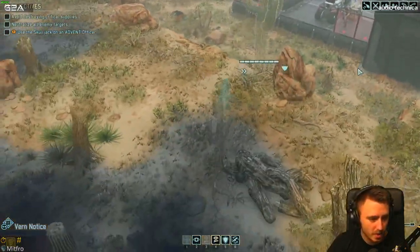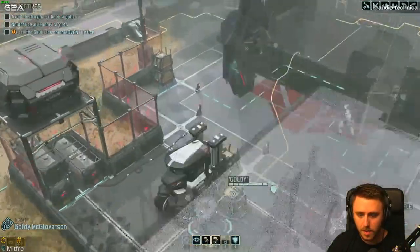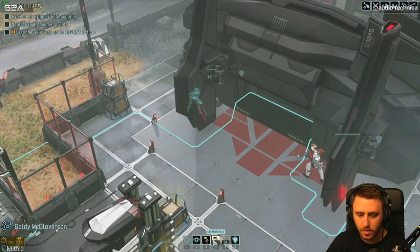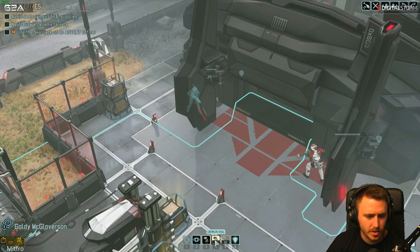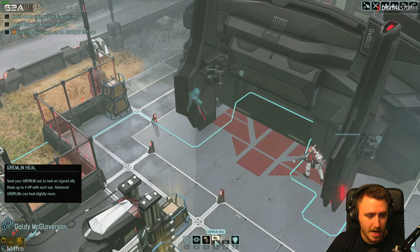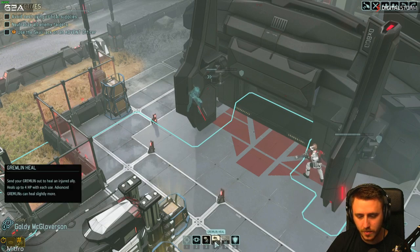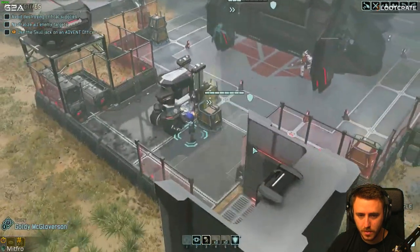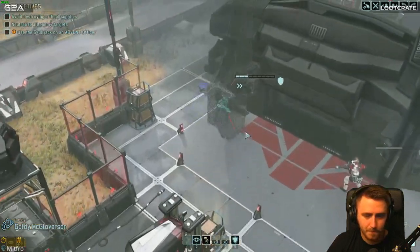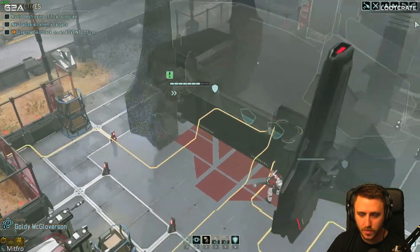I feel like should I stay back? I just don't know how - you guys are telling me the range of the sniper is just outrageous, but I just don't know. Should I stay up here with the sniper? I just don't know. Okay, hang on. Aid protocol - gremlin heal. Wait, command your gremlin to move to a friendly target... Gremlin heal: send your gun out to heal an injured ally, heals up to 4 HP with each use. Is this not the same thing? Oh okay, I see - nevermind. We need to heal. Heal her again. She's about to fucking die. Try to hack the turret - oh I want to, but it's way up the fuck up here.